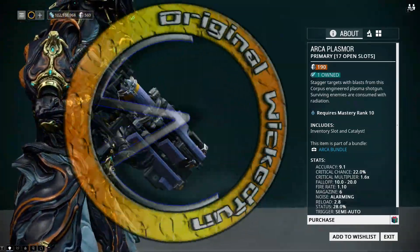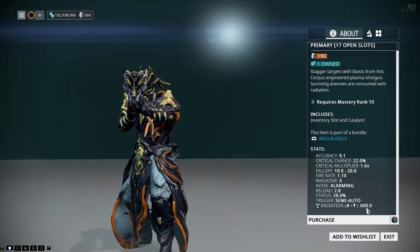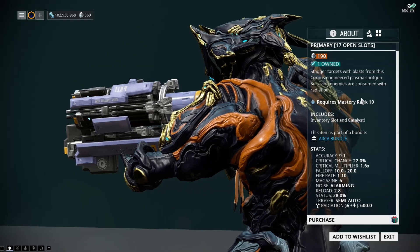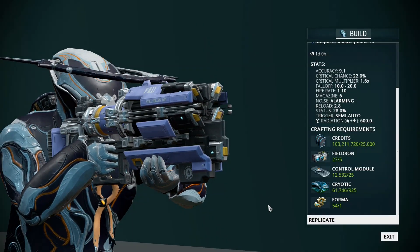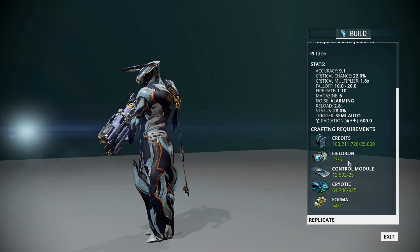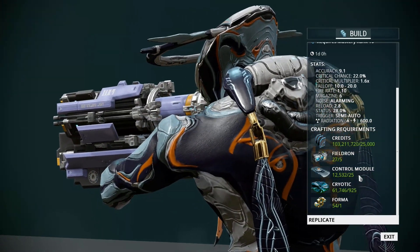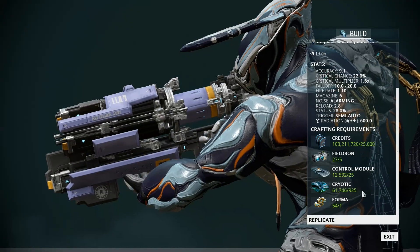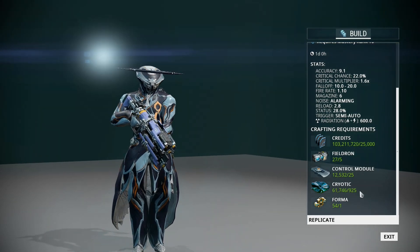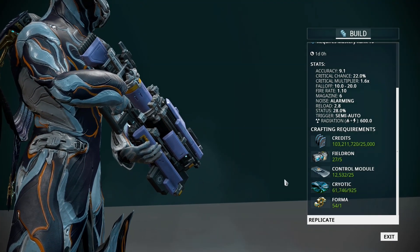I actually have a few worries about this before using it. It's a 600 pure elemental damage weapon, and it's the description that has this from me. Of course, if you do want to build this, just like the secondary that came with it, five pre-built field runs, which could take a long time to build. 25 control modules, fairly easy, just do anything in the void. 925 cryotic could be a bit of a pain to get, but not really, considering you can get 100 per machine from excavation missions. And a built forma as well.